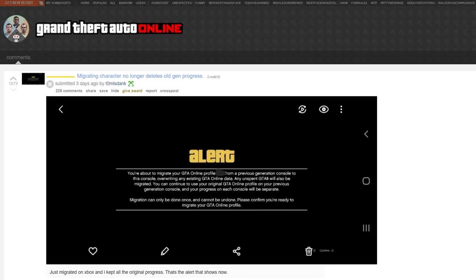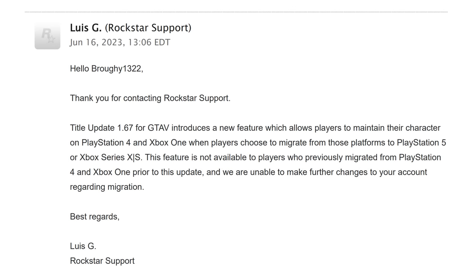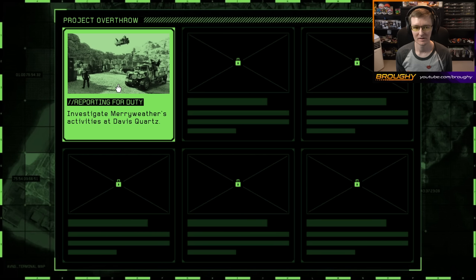The newest thing is that transferring your character to PS5 or Xbox Series X no longer deletes your old gen character on PS4 or Xbox One. This is a good change and it's actually how it used to work on the transition from PS3/360 to PS4/Xbox One. But it's a big middle finger to everyone who transferred in the year and a half before this update and lost their progress on the old platform. This should have been a thing from the start. The missions aspect of this DLC is basically a reskin of the Contract DLC — they even use the same terms for the shorter one-off mission difficulties.